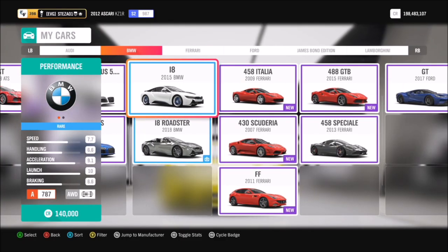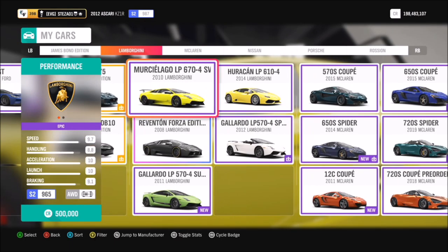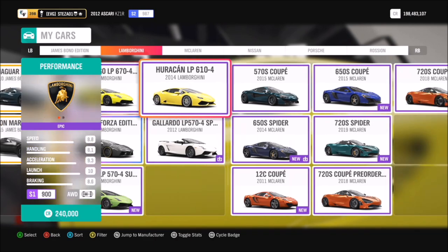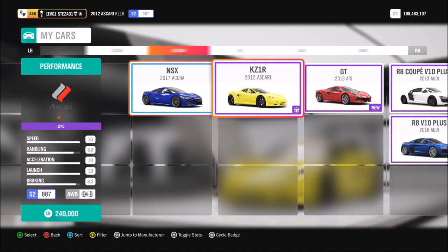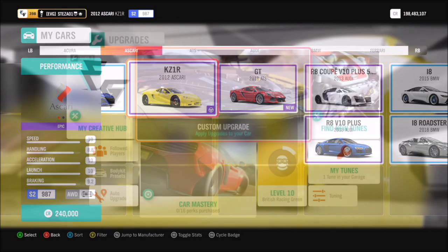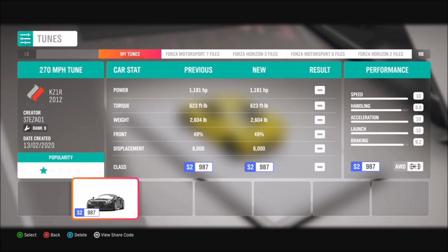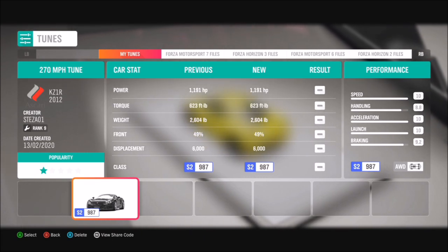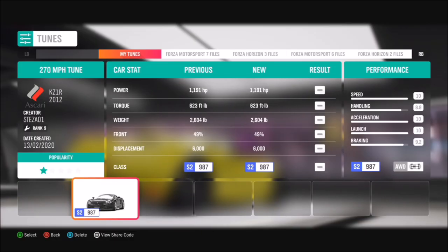You need to make sure your supercar can hit over 265 miles per hour, so whichever one you want to use, make sure you tune it. Not all of them will go above that speed. The main one I used was the Ascari KZ1R, which maxes out at 270 mph. I've created a tune called '270 MPH Tune' and there's a share code if you want to jump straight to it.